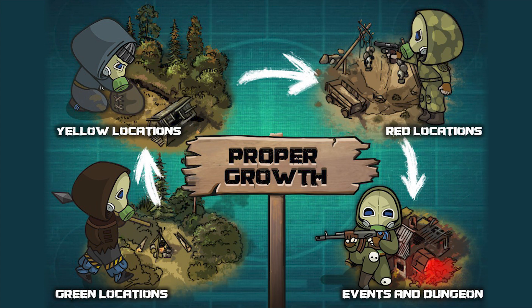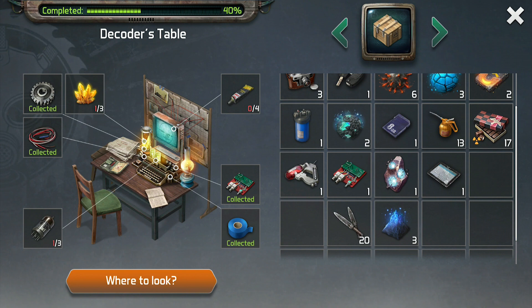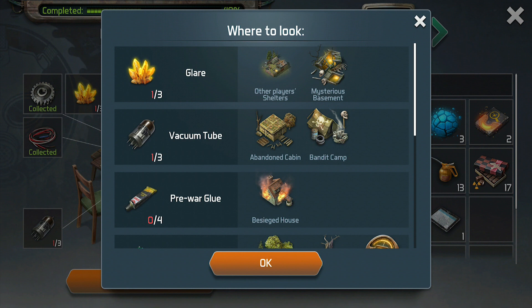The first reason is because you can get almost everything you need to build and upgrade your workbench from the green zone. You might have to go to the yellow and red zone every once in a while, but that doesn't happen very often until you get into the second or even third tier, by which point the yellow and red zones give better loot anyway. If you are ever unclear on where to find something, make sure to use the 'where to look' button, even if you already think you know where to find it because sometimes it will surprise you.